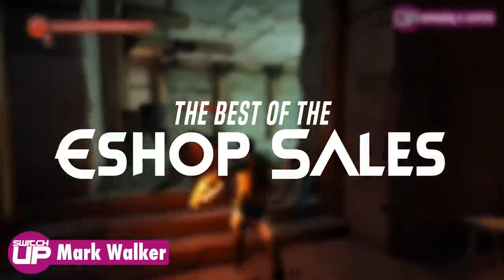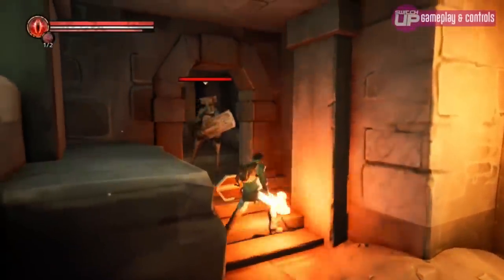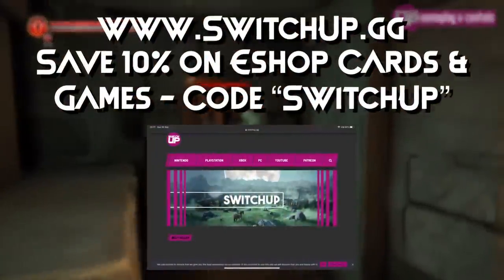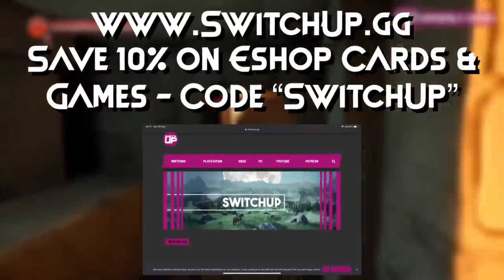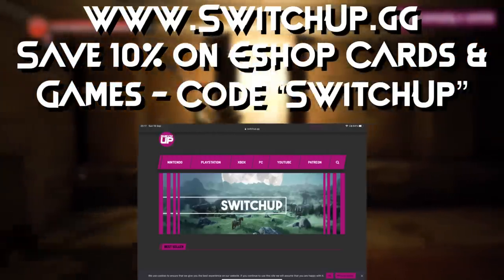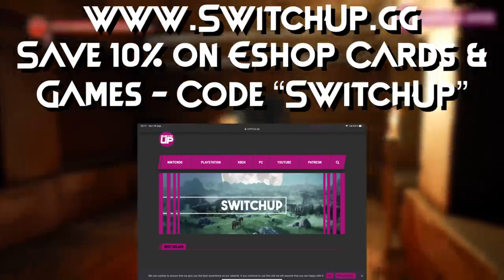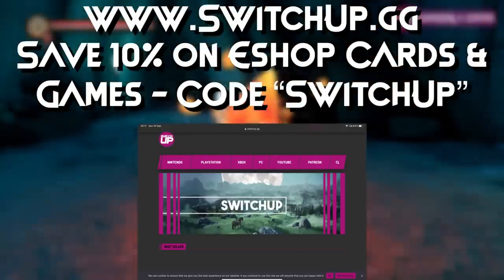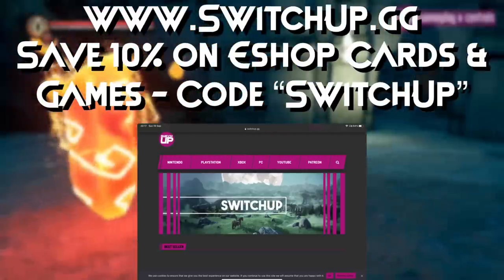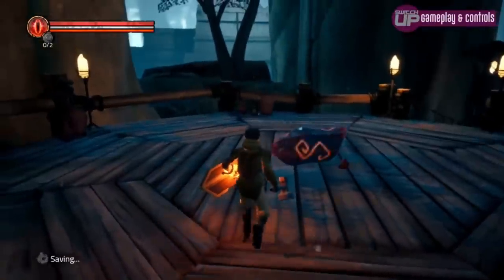Before I go any further, I want to say that we have now officially got a website where we can sell official Nintendo stuff at a nice healthy discount. Our website www.switchup.gg allows you to buy eShop cards, you can buy Switch games on there and gift them to people. There'll be a permanent link in the description from now on - go save on eShop cards and other Nintendo Switch stuff.